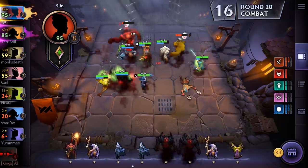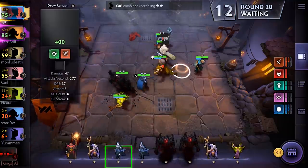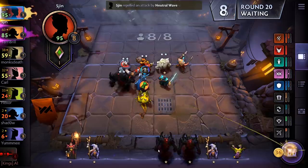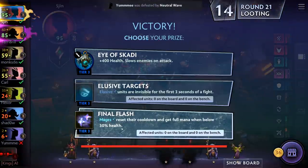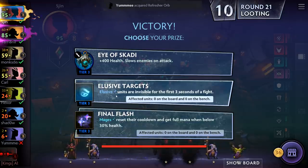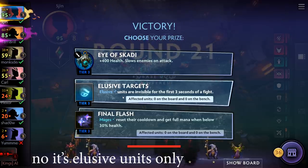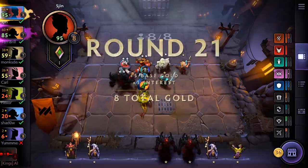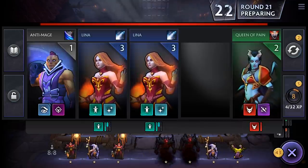Drow Ranger is something we can drop and free up some board space by getting rid of these two. Let's say goodbye to Drow — we're going Warlock heavy and she doesn't really have an ability that will get us extra health. Mages reset the cooldown to get full mana when below 30% health. Units are invisible for the first three seconds of a fight — that sounds pretty good. Let's try that. Another Warlock — excellent, welcome to the party.